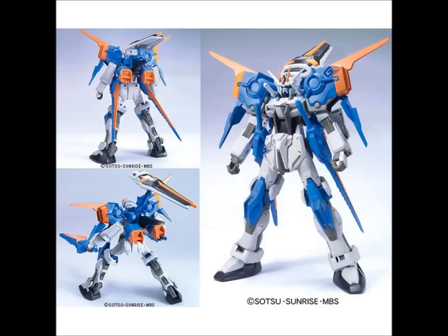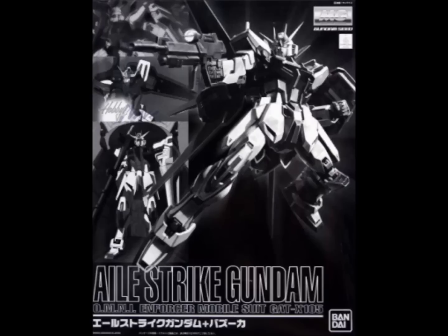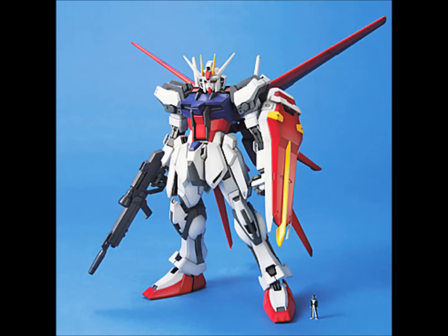Now we'll get into the old Master Grades, which is like the 1.0 version. The first of these is just the typical Ale Strike, which came out in 2004. I've built this exact kit. The only difference between the screenshot version and the one I've built is mine came in a black and white box because it was a special edition I bought from Hobbywave. The only thing is it just comes with a bazooka that Kira used in the water episodes. You still get the Ale Pack, you still get the display stand — which looks like a mobile suit catapult — and you still get a great range of poseability for a 2004 Master Grade.